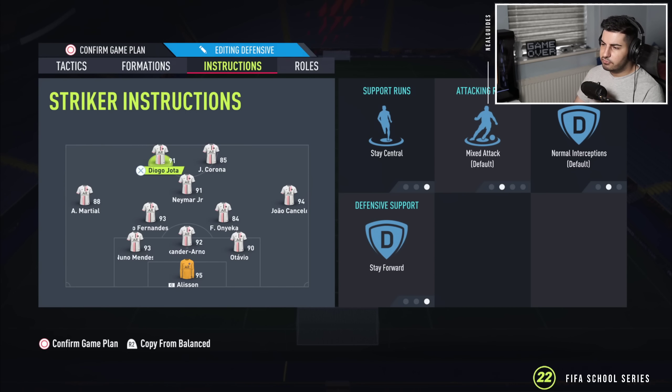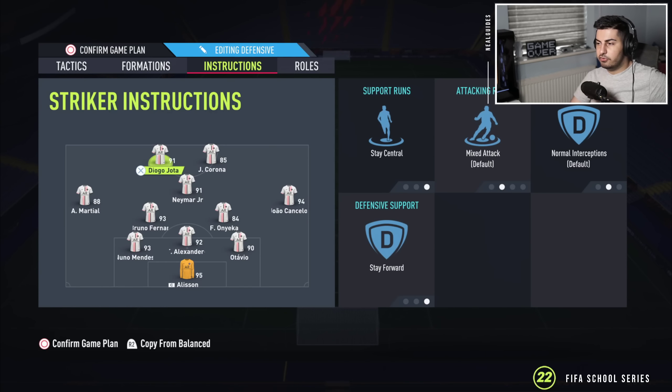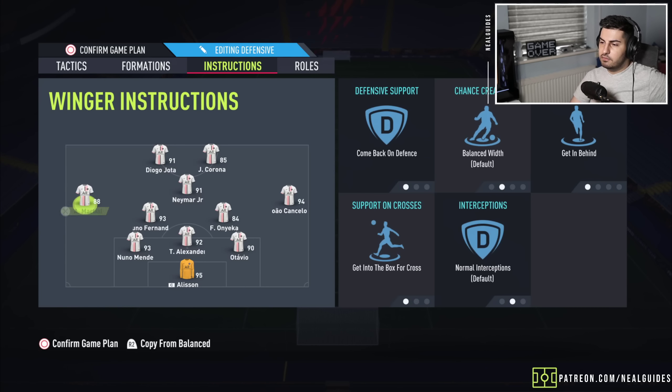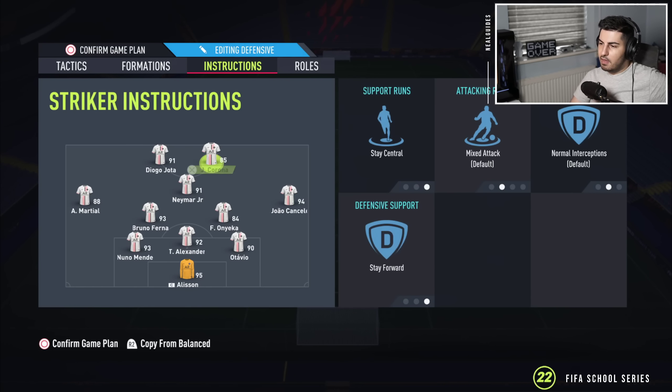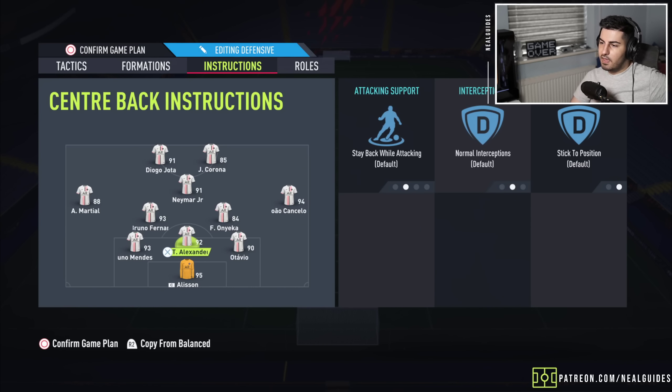Strikers on stay central and stay forward. CAM on stay forward, get into the box for a cross. You're going to have three guys on stay back, five at the back, and two CDMs to defend. You can put your striker on come back on defense if you want to defend in a three, but you don't really need to. Left mid and right mid: come back in defense, get in behind, get into the box for a cross. Both CDMs on cut passing lanes, stay back while attacking, cover centre. Left centre back and right centre back on overlap.